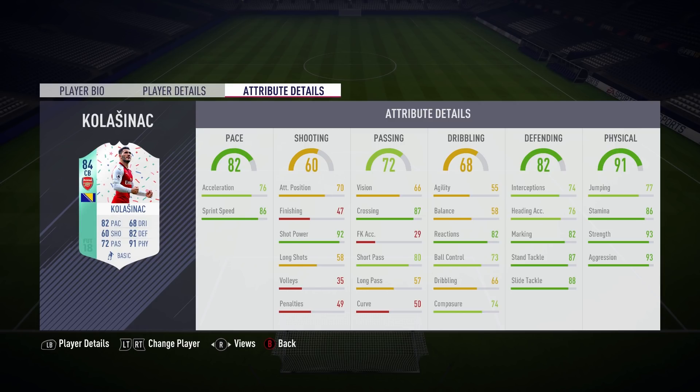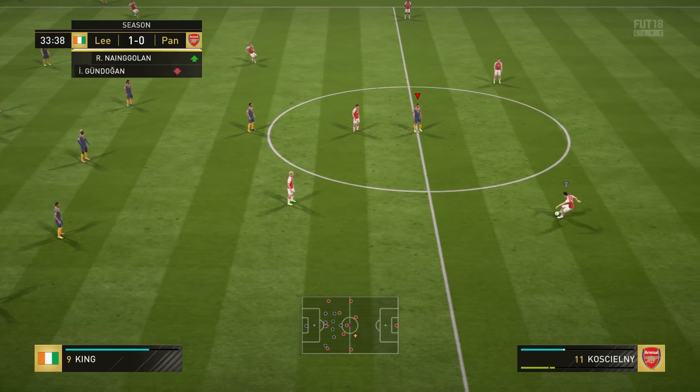Let's move on to the two main columns: defending and physical stats. We've got 87 stand tackle and 88 slide tackle — that is very pleasing to see. And then in the physical column, 93 strength, 93 aggression, and 86 stamina. There are some very good stats on this card.